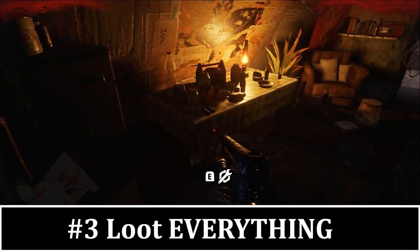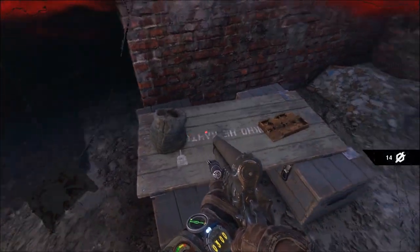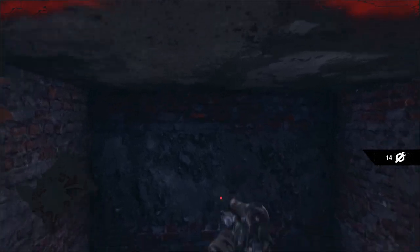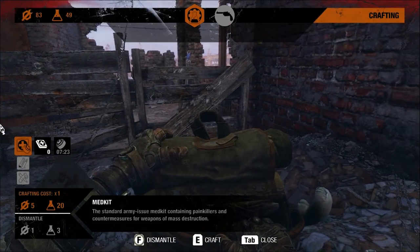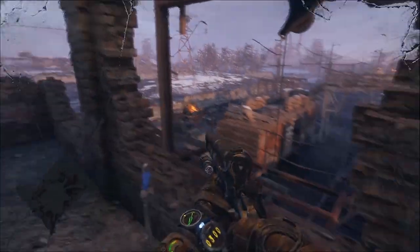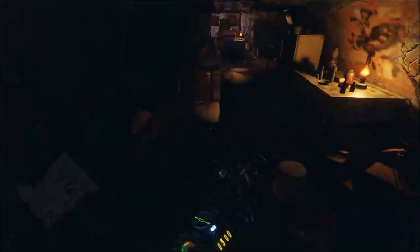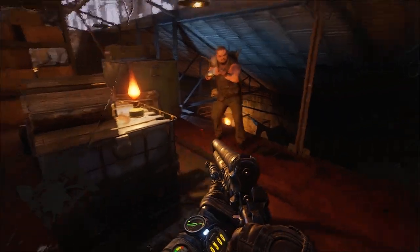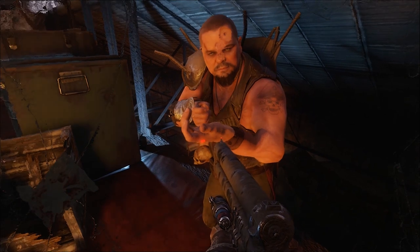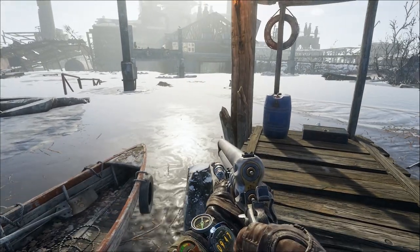Number three: loot everything. If you've played the previous Metro games, you know ammo is a scarce resource. On normal difficulty, ammo isn't a huge problem in this game if you loot everything — every person, every crate, every box, shelf, random pile of stuff, every odd hole in the wall. The most important thing is to break down any guns you come across. Not only will you harvest parts for crafting, you'll take equipment components and any spare ammo within the weapons. This adds up quickly.